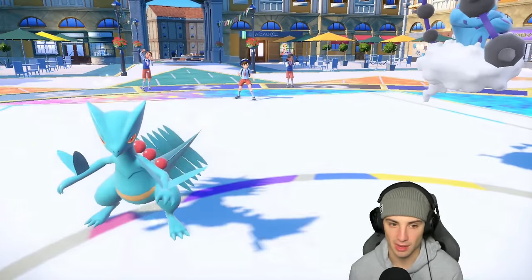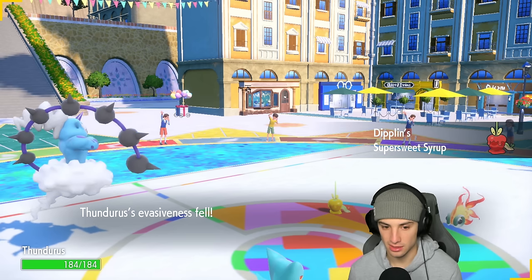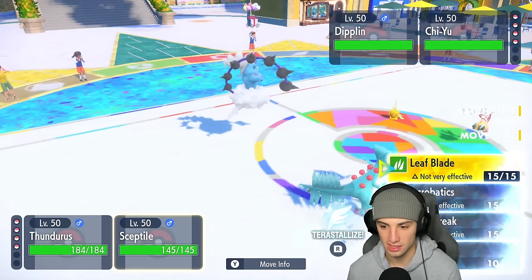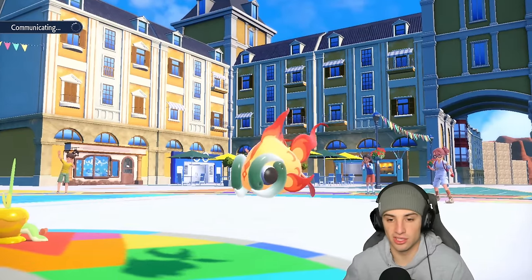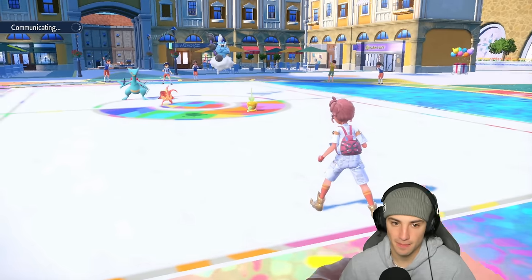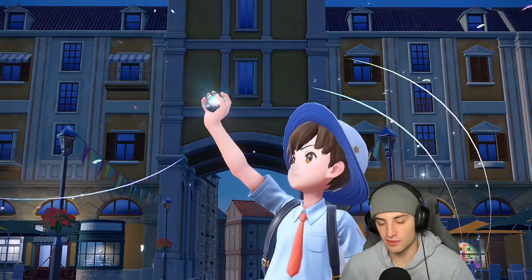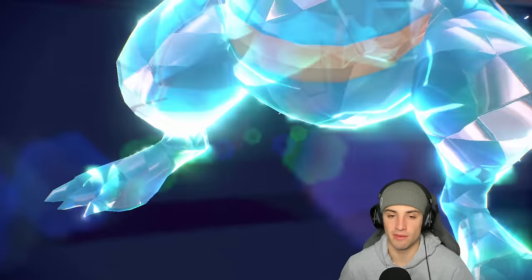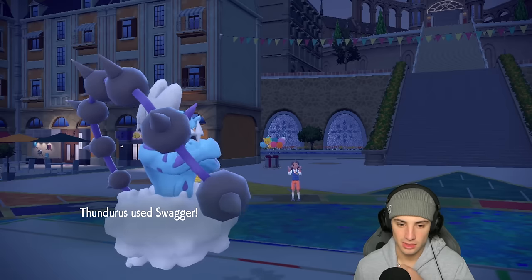They end up leading Dipplin and Chi-Yu instead. This is a perfect time to pop the Mirror Herb — Sceptile's base stats will drop, no big deal. Thundurus is going to throw heat waves left and right. My play is to Swagger in this slot, Tera Sceptile, pop Acrobatics into Chi-Yu — Swagger should trigger the Mirror Herb nicely. We're going to click Tailwind just to choke up at least one of their fire moves. I'm a little scared of what Dipplin might do — maybe Super Sweet Syrup — so we're Swaggering first.